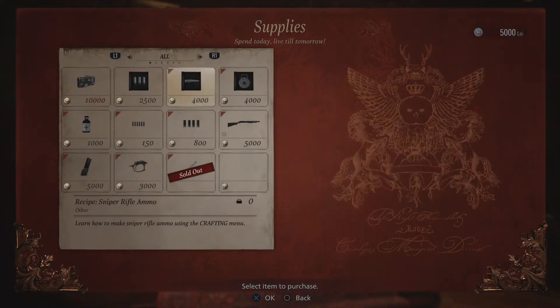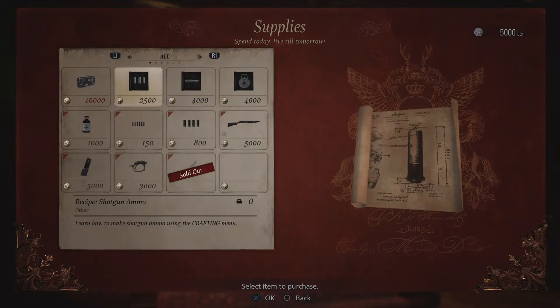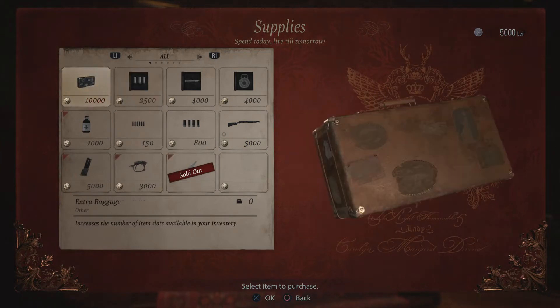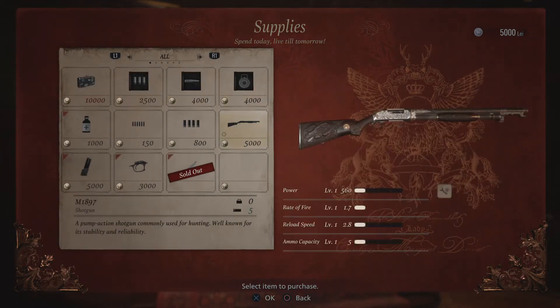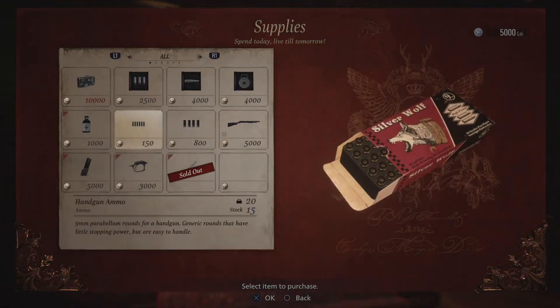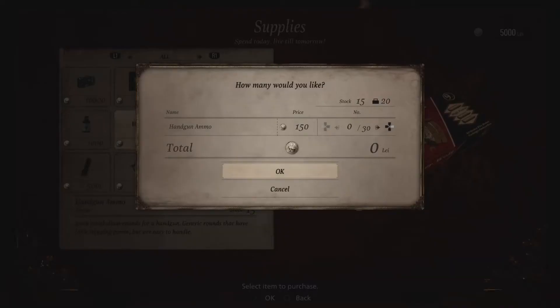What did I buy before? That's a shotgun. That's exactly 5,000 — what I've got. Should I buy the shotgun? But then I haven't got enough for shells. I'm sure I bought the shotgun before. Could you pick it up somewhere, or did I buy it? Let's just buy some bullets.